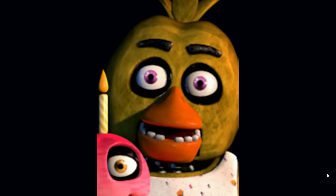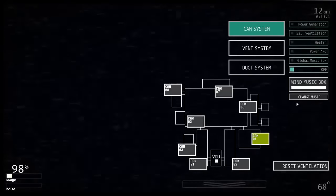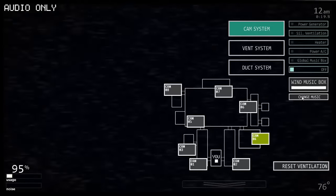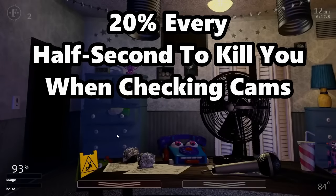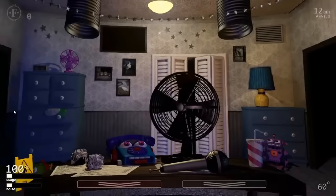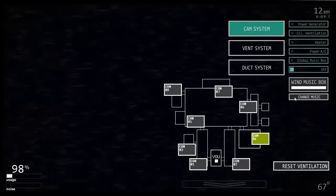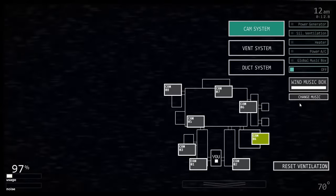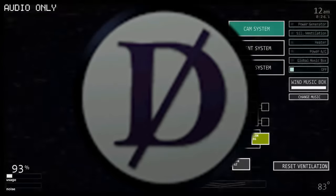Chica will be in the kitchen banging her pots and pans, and will come to attack the player when she gets tired of the music box selection, at which point the pots and pans sound will stop. The game checks every 15 seconds whether the music box is playing or if the music has changed. If you miss two 15-second intervals she will get angry. Once angry, she has a 20% chance every half second to kill you when the monitor is up. You can change the music box from the kitchen camera when her pots and pans stop, but changing it while sounds are still playing will cause a jumpscare. If the Puppet is active, turning on the global music box on 15-second intervals will stall Chica. Despite being in the same room as the Puppet, she is not disabled by the death coin.